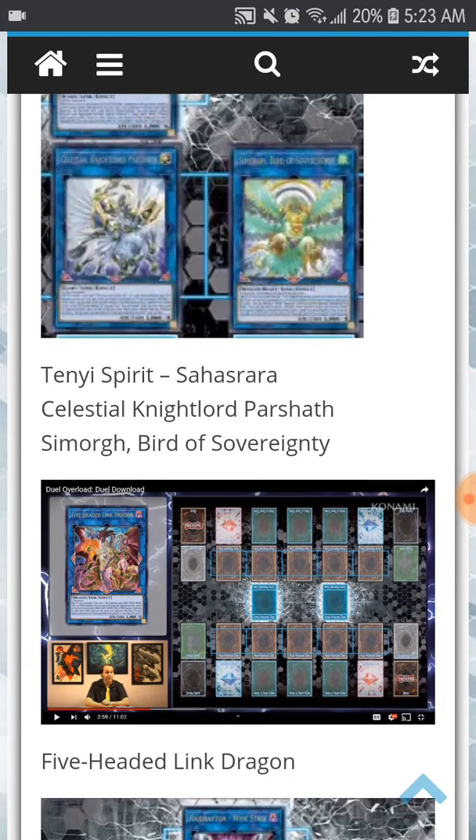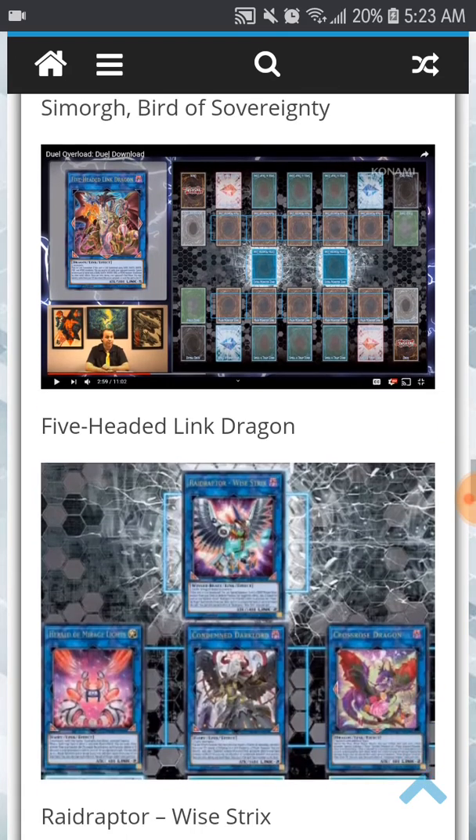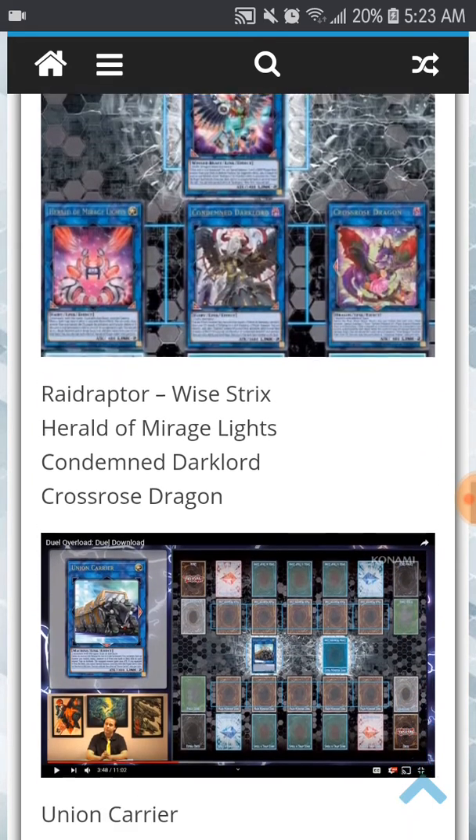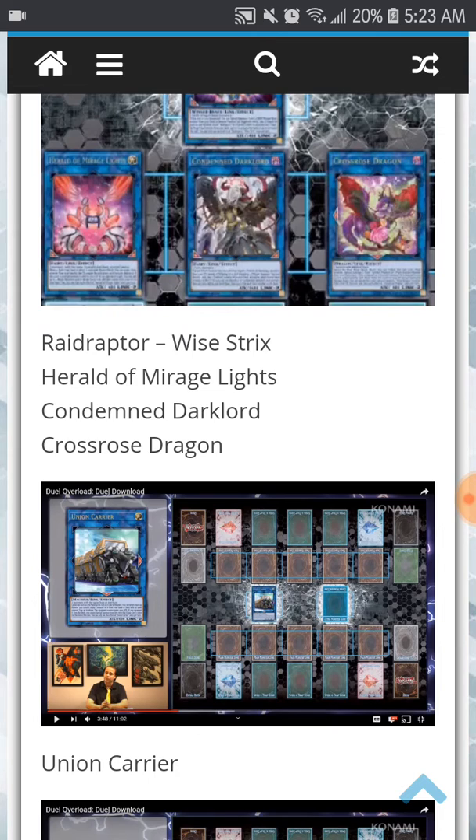We also have the Five-Headed Link Dragon, called Five-God Link Dragon in the OCG. We have more Link monsters — a lot of monsters from the Link's range packs coming to TCG: Ray Rapper, Wise Trixx, Herald of Mirage Light, Condemned Dark Lord, Crossroad Dragon, and Union Carrier, which is a card a lot of people have been wanting. This is probably part of combos with Simorgh, Bird of Divinity — its ability to get Miss Valley Apex Avian and Sabella, then go for Union Carrier to equip Miss Valley Thunderbird. So I'm pretty sure this card is going to be in high demand.